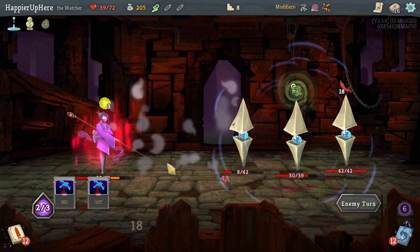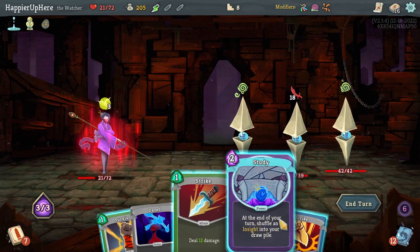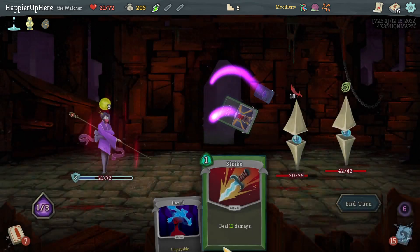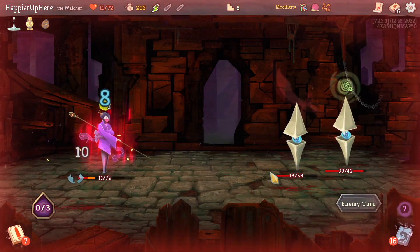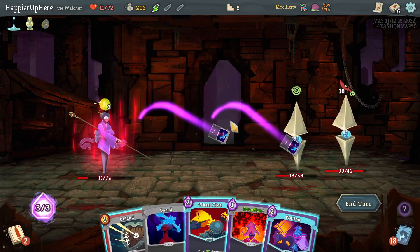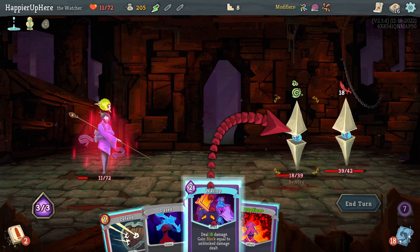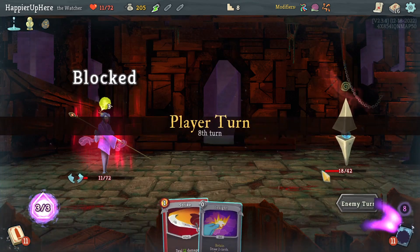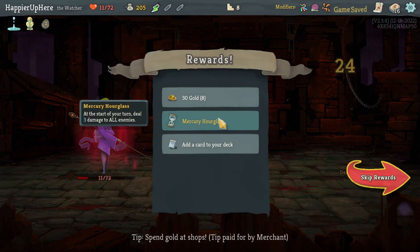I might even consider reloading because I'm in wrath and cannot exit it and the enemies still have a lot of HP. At least I can kill one, defend a bit against the other, and then do one more Strike. Down to 11 HP — that's not good. Wallop allows me to be fully defended, so let's do Wallop then Eruption.